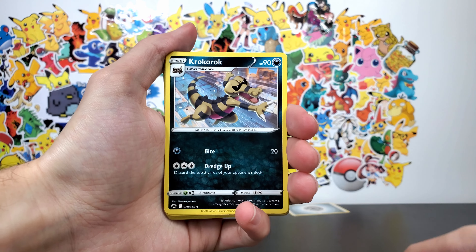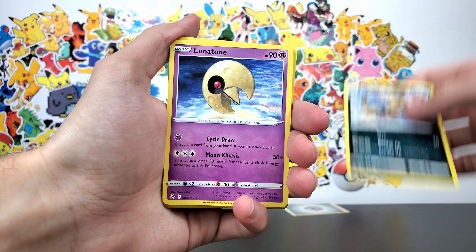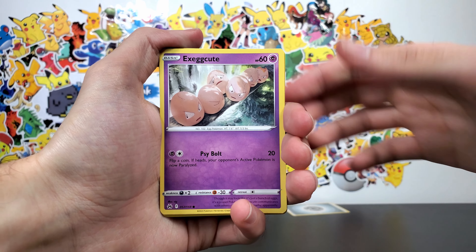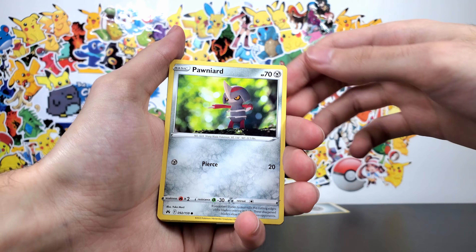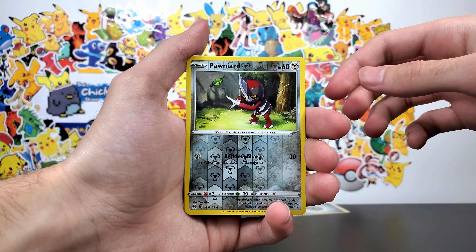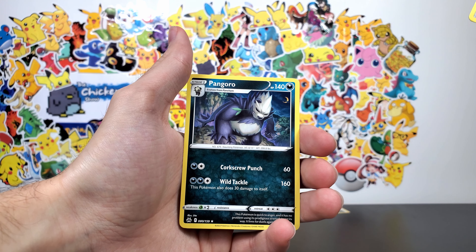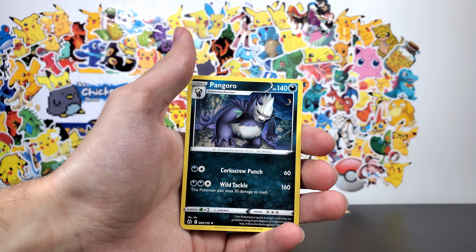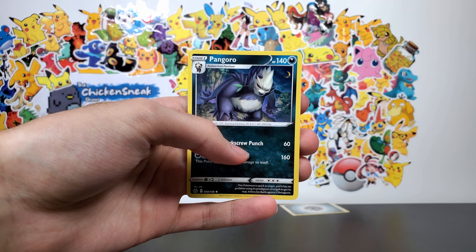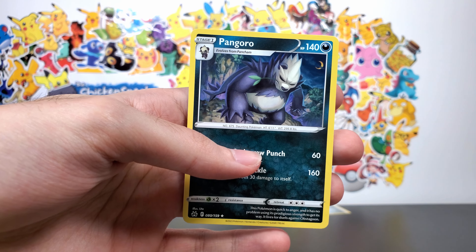Energy Switch, Crock, Lunatone, Starly, Exeggcute, Pancham, Pawniard, Wilmer, Pawniard again. And the final card is Pangoro. Well, I guess that's the end of our good luck streak. Thanks for that, Pangoro - could have been three for three.